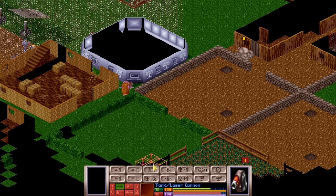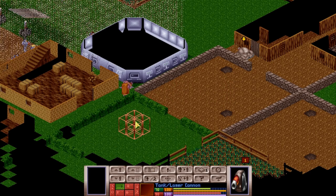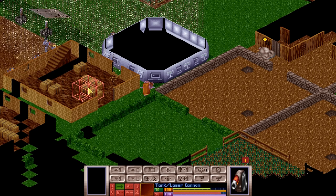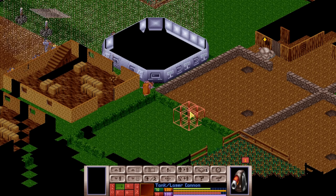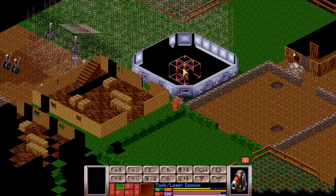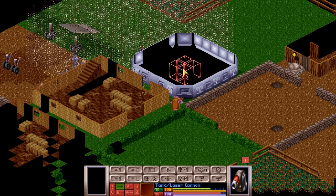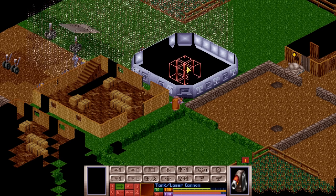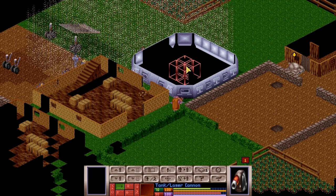Welcome back, folks, to Let's Replay XCOM UFO Defense! When last we left off, a number of things have happened. Firstly, Ultimac Algo is now at full operational capacity, able to intercept and shoot down UFOs, like this one here, that we took out with a pair of avalanche missiles and then another pair of them.